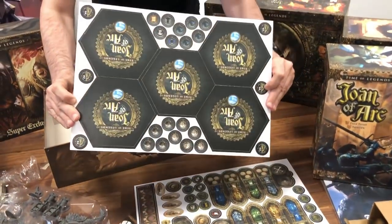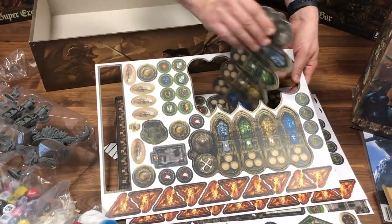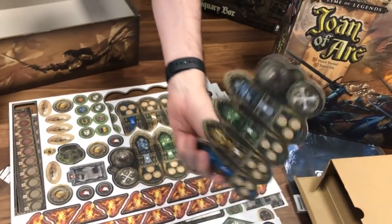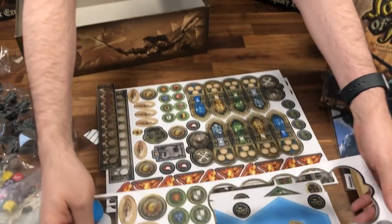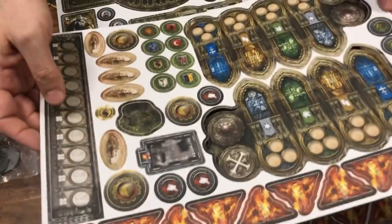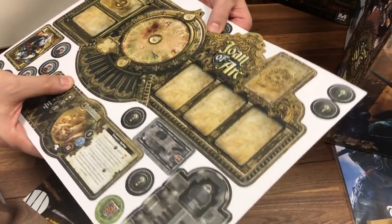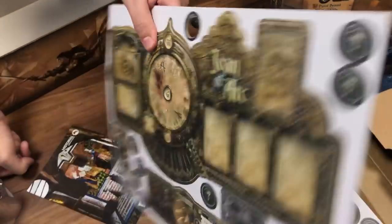Sky Hex tiles are on the back. These will be the player boards. Some interiors, some special tokens, fire tokens — very, very easy to unpunch. I'm not going to do it all in front of the camera, but yeah.